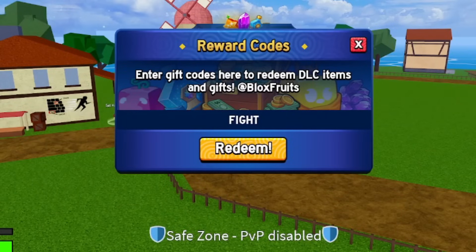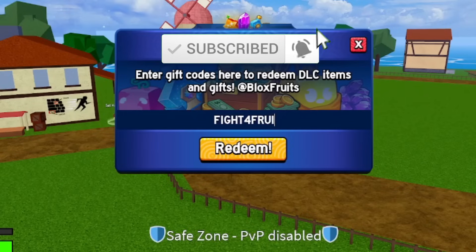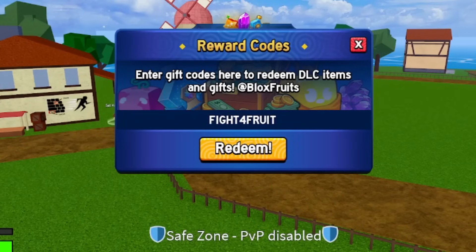The next code is 'fight for fruit.' That's the next code here — this is another XP multiplier code that should multiply your XP for about 20 minutes. Go ahead and redeem it right now.